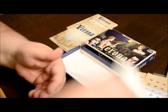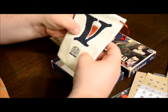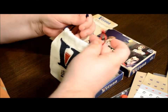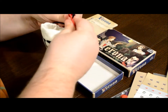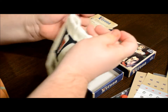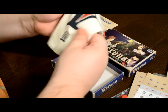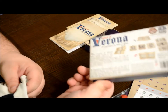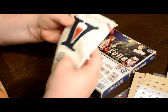One of the things Kickstarter backers may be really excited about is this bag — the Council of Verona bag. The lace on the bag is actually red and blue to represent the Capulets and Montagues. We've got the Verona logo on there and the Crash Games logo. This bag will be a nice option if you'd rather leave your box at home and just take the cards and tokens on the go.